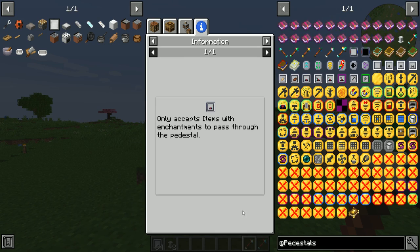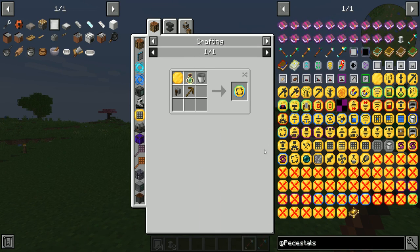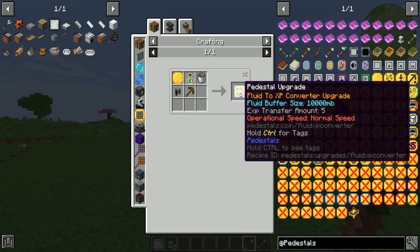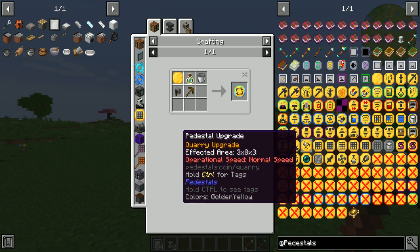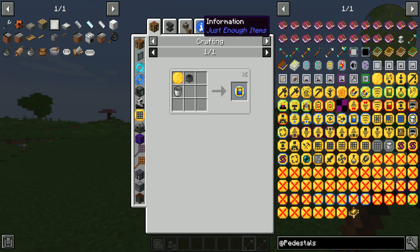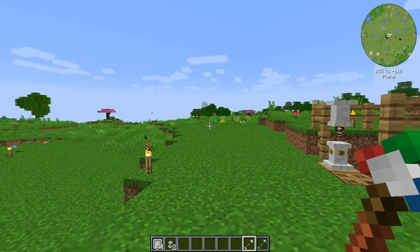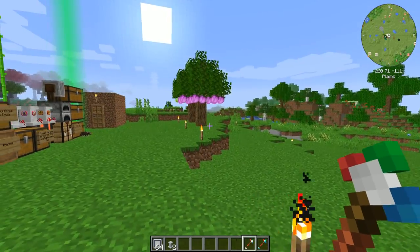Most every upgrade in Pedestals has that JEI info tab. One appears to be bugged, but all the others have that nice informational tab with brief descriptions of how they work. Make sure you look at those if you have any questions.